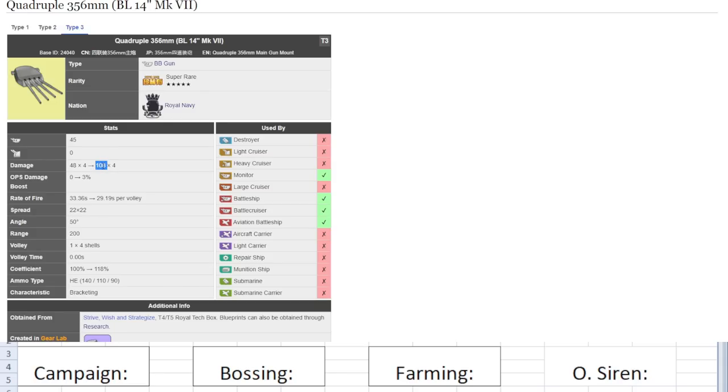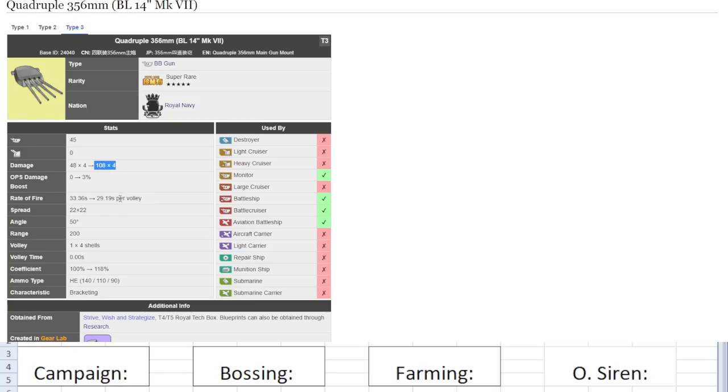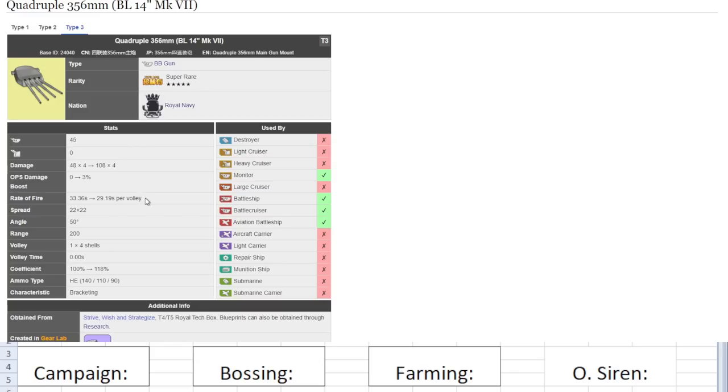The second thing I look for is rate of fire — the reload cooldown. This one is 29 seconds, which is very, very slow — as slow as the Yamato gun. So you have a lot of shells but a slow reload. You can probably imagine how this gun will perform: it shoots very slowly but fires out a lot of shells per volley.